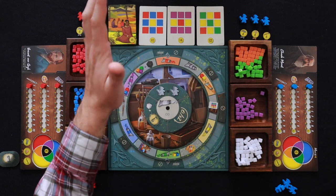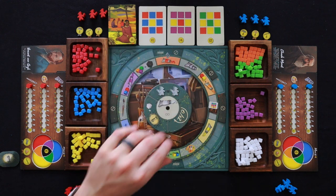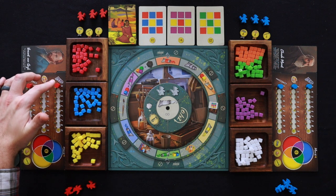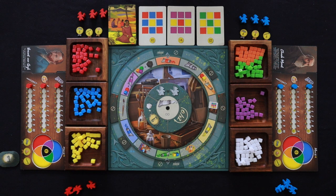Players are going to be gaining pigments and trying to paint these paintings at the top. The first player to complete their second painting will trigger the end of the game. You're going to get points from completed paintings, from moving up on your different stats on your player boards, and also from gaining the black cubes. Each of those is going to be worth points at the end of the game.